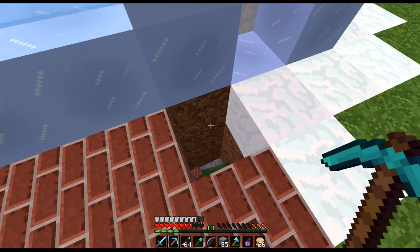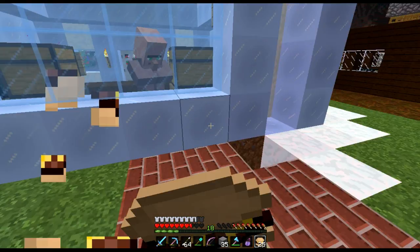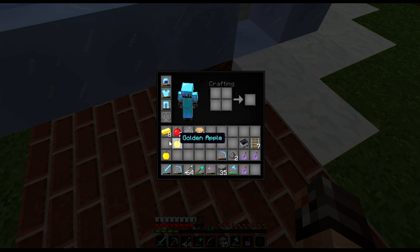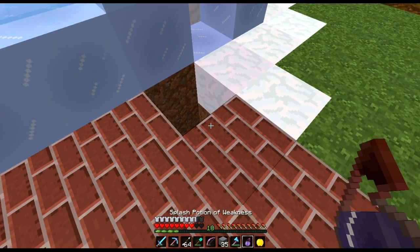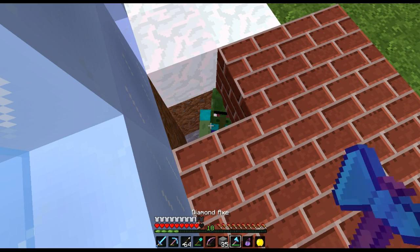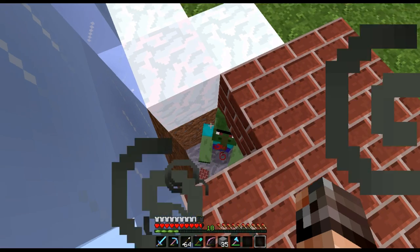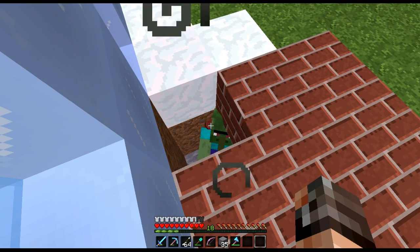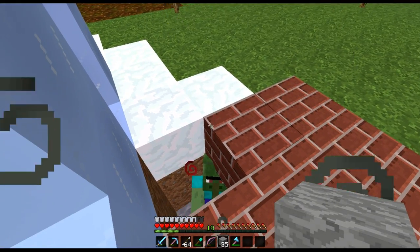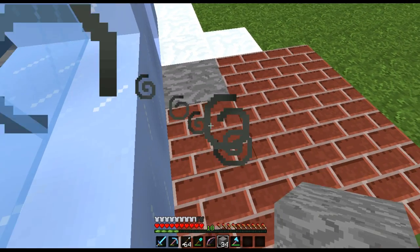Okay, so I've got myself a villager zombie down there, which is nice and handy. We've got to make sure no other zombies get him while we do this process. The process is quite simple — golden apple and splash potion. So we find him, use the splash potion of weakness, bang, and there we go. Splash potion of weakness, then tap him on the head with the golden apple and he will now change into a villager.